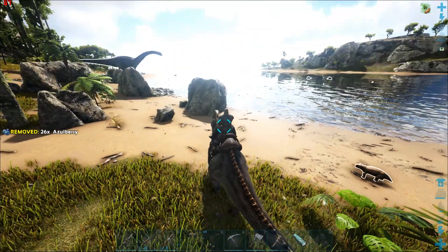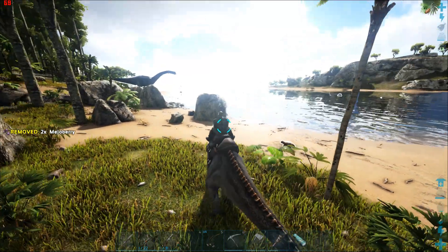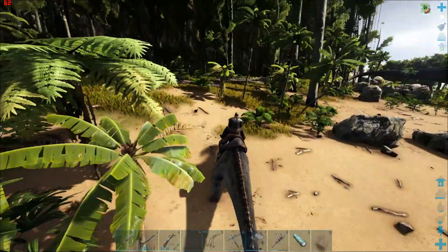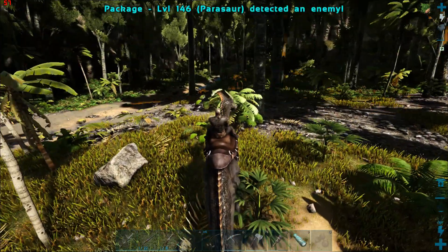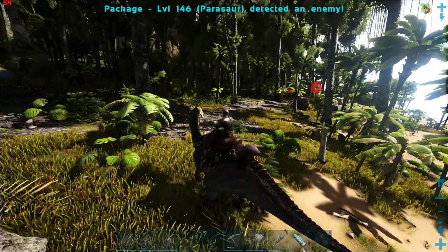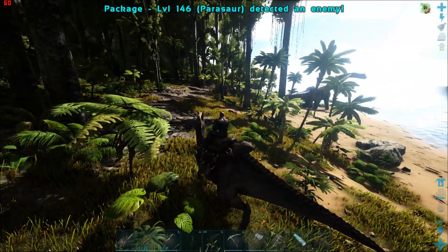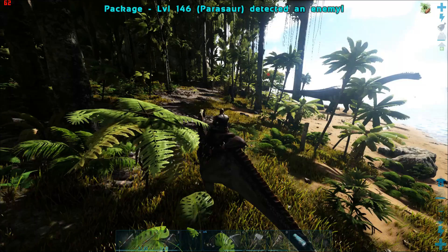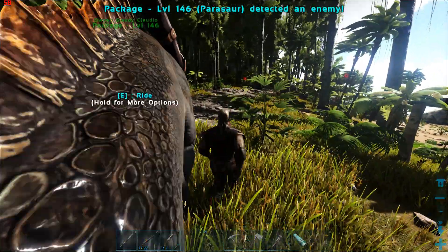It only picks up carnivores, I believe. We're going to back up and go up here. So that's why you're riding it — you right-click. You can also do this when you're off of it. With the right-click, you can see it's picking up two enemies right there to the right. You'll see in the trees two red circles — there's two of them, so that's what he's detecting.